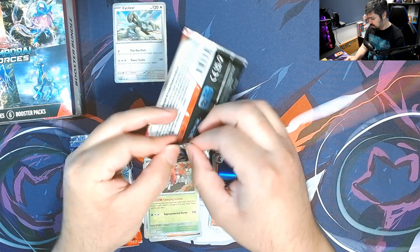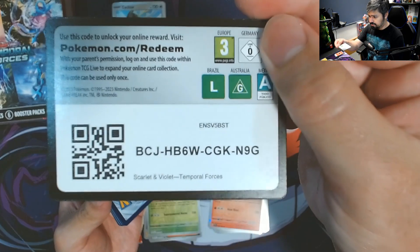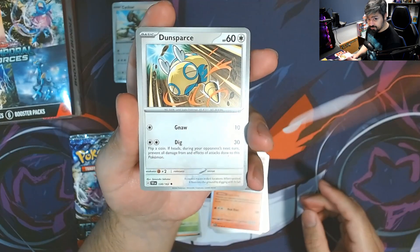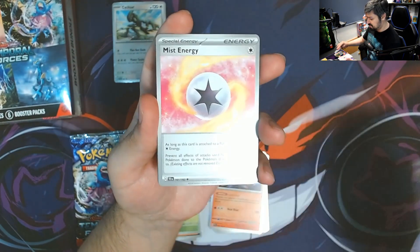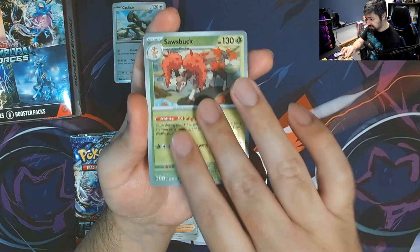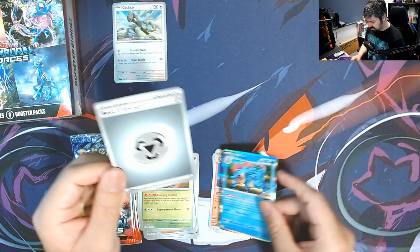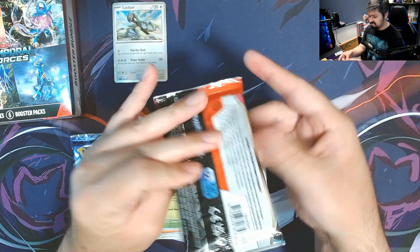Let's see if it can be better than the three-pack blisters. We got a Dunsparce, Snom, Modbray, Minccino, Reuniclus, Mist Energy, a Cipher, Bianca's Devotion reverse, Sawsbuck reverse, and a Feraligatr for the rare. Man, these holo patterns kind of throw you off — you think you're going to get something but in the end it's just a holo.